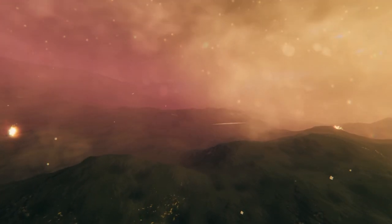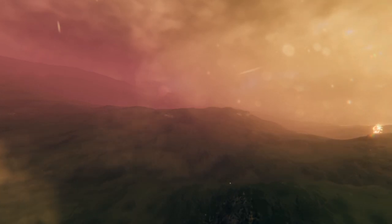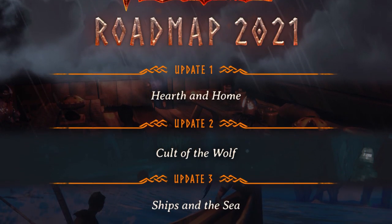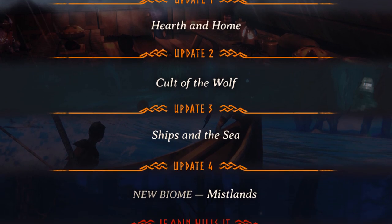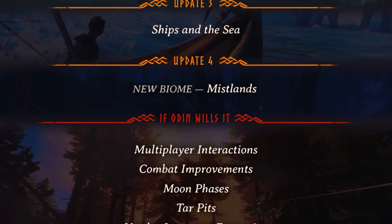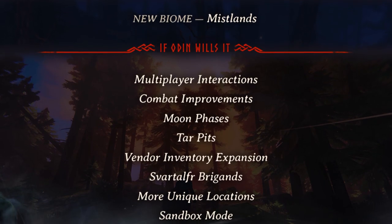Much like Mistlands, Ashlands is a biome that's not yet finished, but because of the unique way the developers have made the game it's already there to explore. Looking at the roadmap for 2021 that the developers released, we can see there's a relatively long list of updates coming to the game that we haven't yet seen, so it's extremely unlikely for an Ashlands update to come anytime soon — which makes things more interesting because we can get a sneak peek at what might be coming next year.